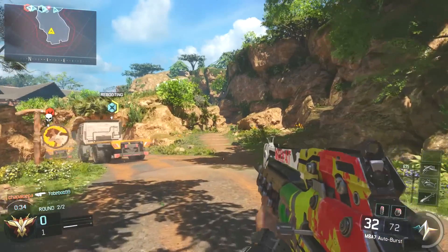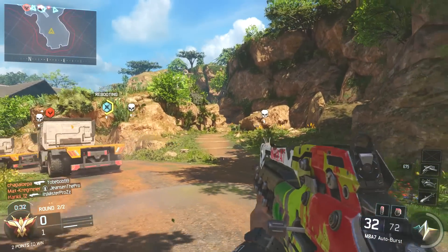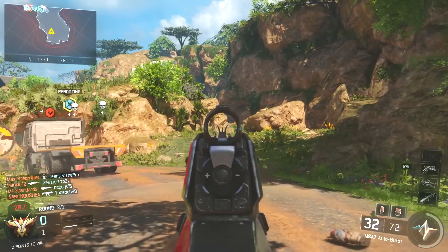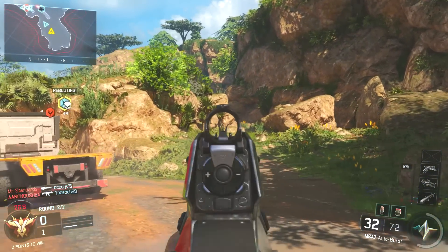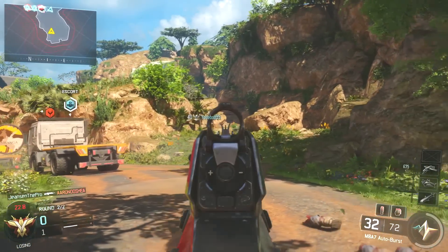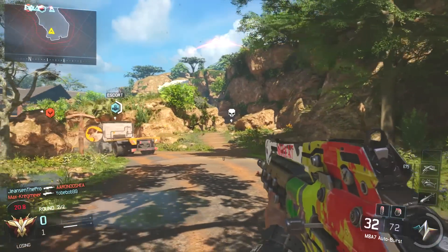Now when we swap over to the assault rifle you're going to see something change. We used to be able to stick stock on and you would still keep off the mini-map, but now you can't. The stock has been nerfed so much and the speed is so slow that when you move around in ADS with stock on, you are not off the mini-map.